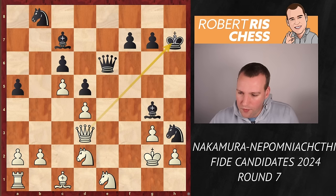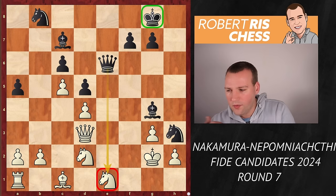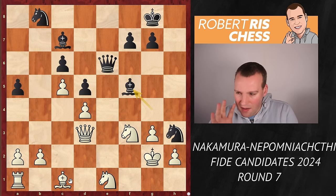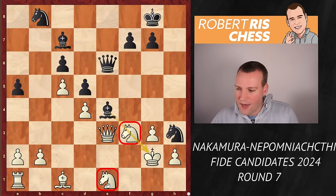Instead, he should have gone for king g8 — the king is much safer on that square. The queen is still hitting the knight on e1. One of the main ideas is that if White plays knight df3 to connect the knights and cover squares, the bishop can be developed, and then bishop f5 is a really good move. If White offers the exchange of queens, the bishop comes into e4, the knight on f3 is pinned, the knight on e1 can barely move, and Black has quite nice compensation with ideas to get a knight involved and put a queen on f5. It's very difficult to untangle as White.